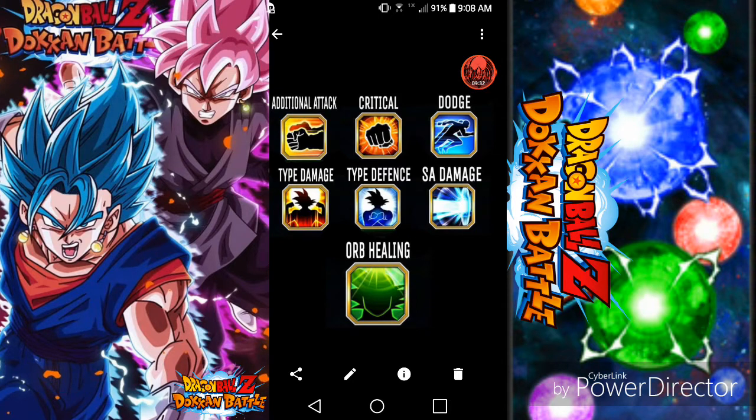You get a ticket for every 50 stones you use on the big ticket banner. Recently I did an accidental multi-summon and pulled Goku Black — or maybe it wasn't so accidental; I just wanted more SSRs. I forgot to make a video on that. So to recap: the orb system is coming soon, and the ticket banner is coming in about two to three weeks. Tell me in the comments if you pulled anything on the Goku Black banner. Thanks, and I'll see you all next time — goodbye!